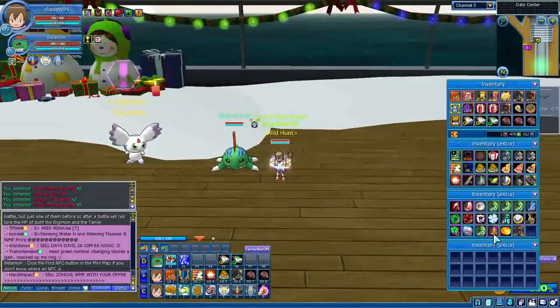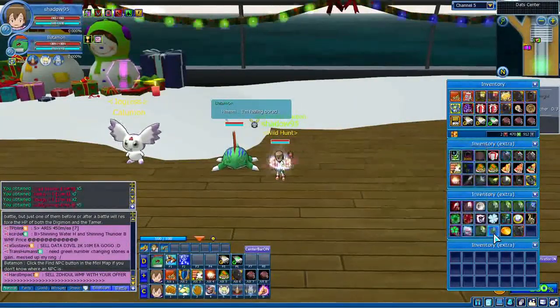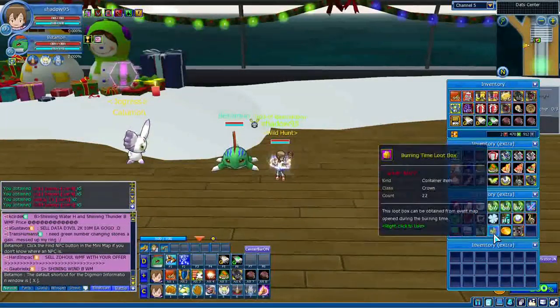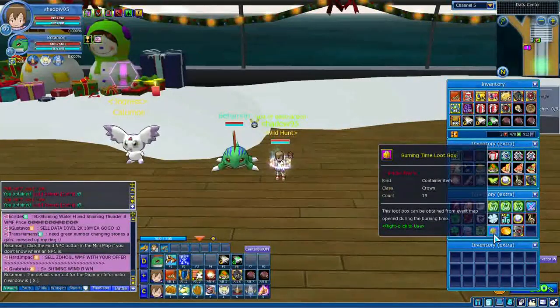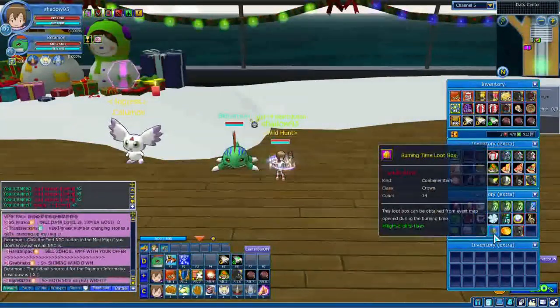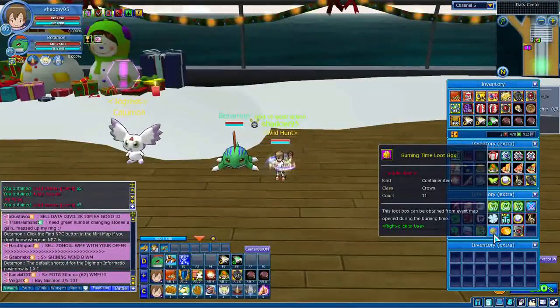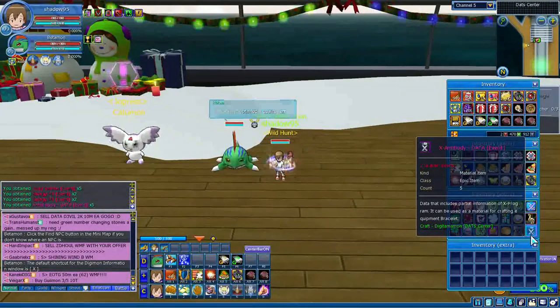Tamar is getting really tired because of that map — I don't know why Tamar gets tired more than any other map. Most of the stuff I received is the golden banana and energy pills. It's about 20 bucks. The event is going to end tomorrow, or I really don't know, but I wanted to use the boxes before the event ends. If I don't use them they'll be removed from inventory. Oh — X antibody data! Wow, that's really good!